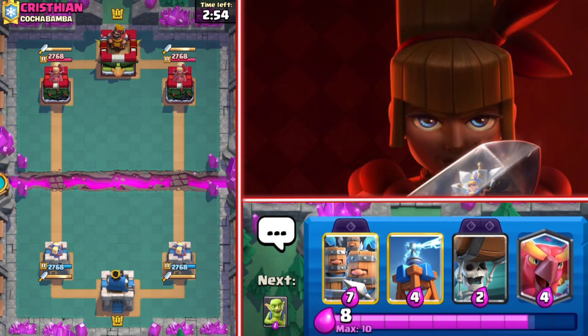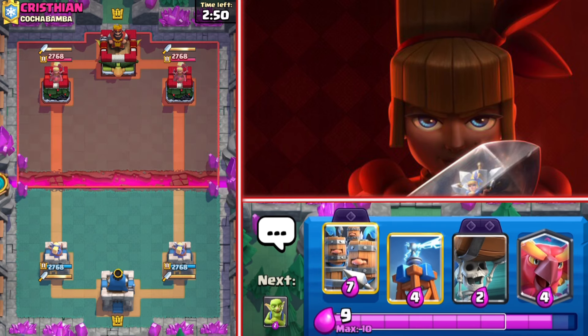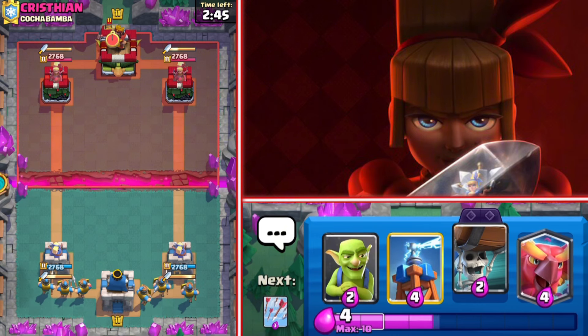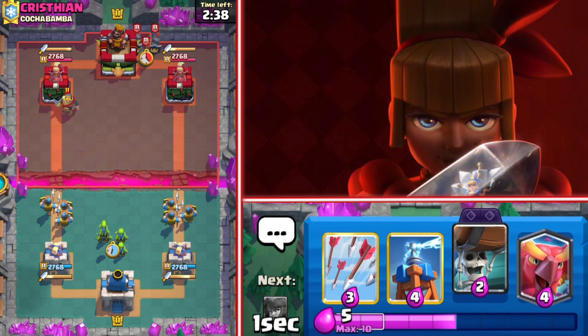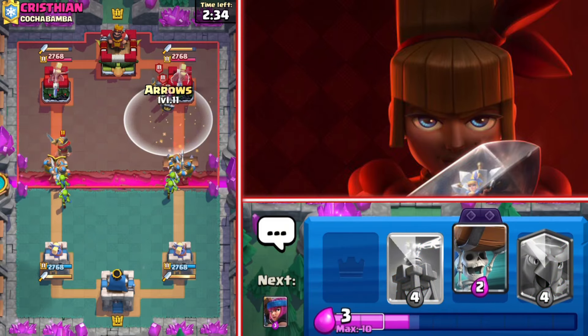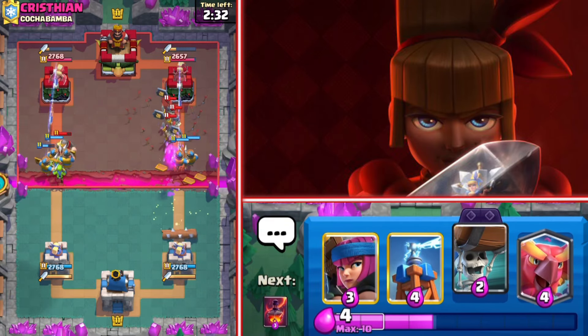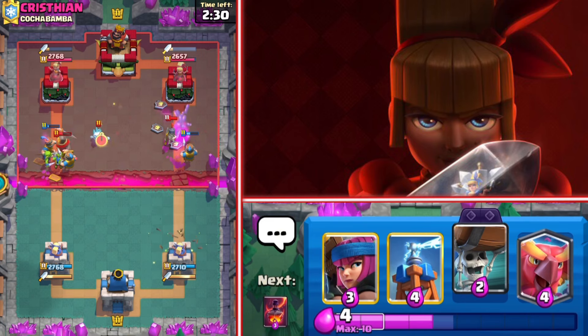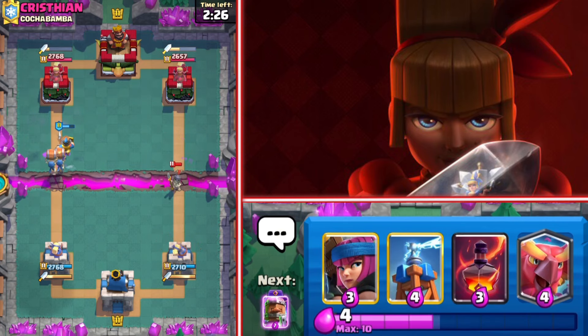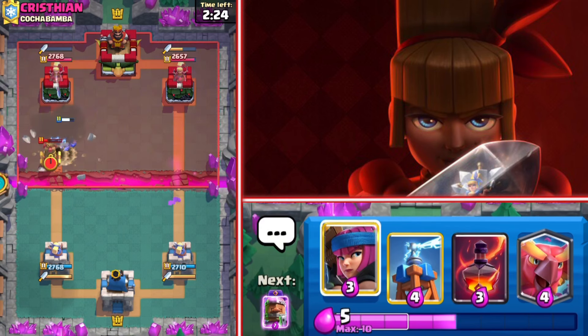I changed my deck to an evil recruits arrows bait deck. That makes sense since arrows hard counters the wallbreakers, and I added some more air defenses. Now facing a lava hound player — splitting the goblins, arrowing the guards. We might be able to break through on the right-hand side. He just used the lock, so he's now not having any good answers for the wallbreakers. Go wallbreakers — this is your best chance!